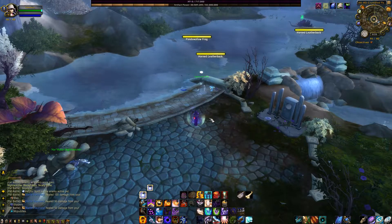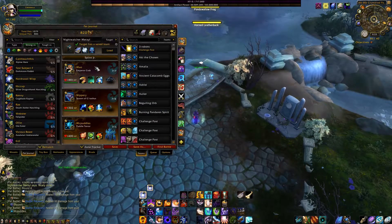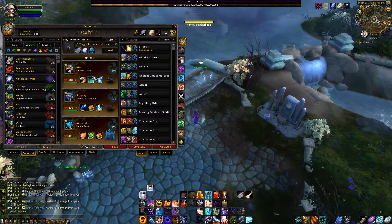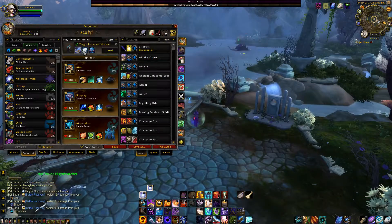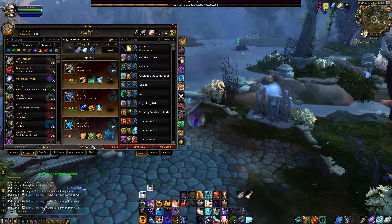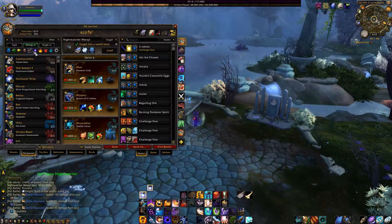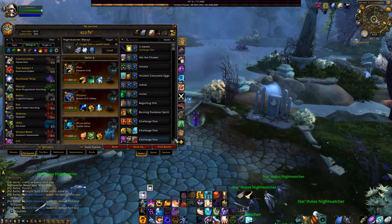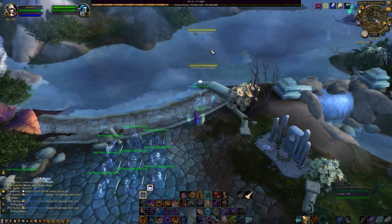This is a quick guide on how to beat Nightwatcher Muriel using only aquatic pets for the Family Familiar achievement. Must-have pets are the Emperor Crab, and I definitely recommend the Puddle Terror as well, but the Emperor Crab is the one pet you really need. He's going to two-pet the very first two pets, and all you need after that is a combination of two aquatic pets that can take out the Delicate Moth. I recommend the Puddle Terror and the Spawn of Nathus, but Puddle Terror with any high health pet that can stall well is going to do very well. I'll explain why when I get into the fight. Let's go ahead and get this one started.